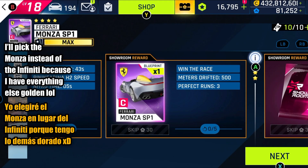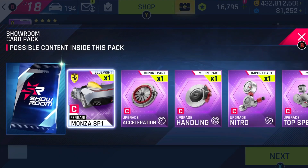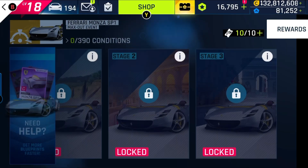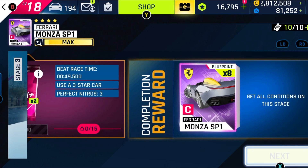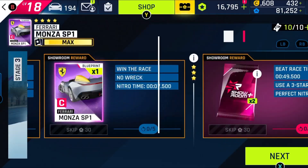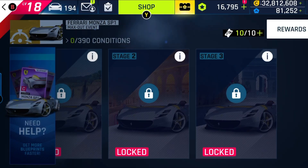If you go straight for the Sian showroom event right now without owning any of the lower cars, you won't be able to switch to a different event until the current Sian event ends — which is about one week. Since you can't progress through the Sian showroom event without the lower showroom event cars, I recommend once again: focus on the order and start from the very beginning.